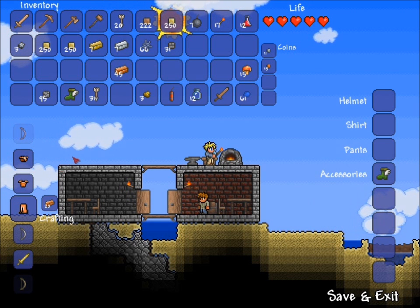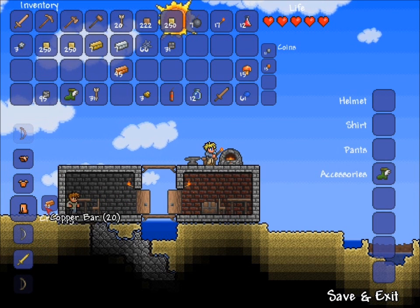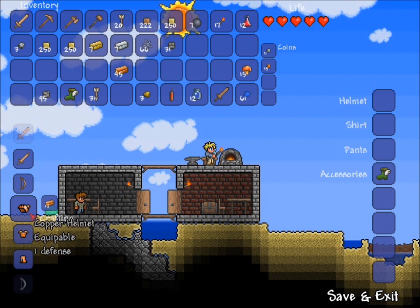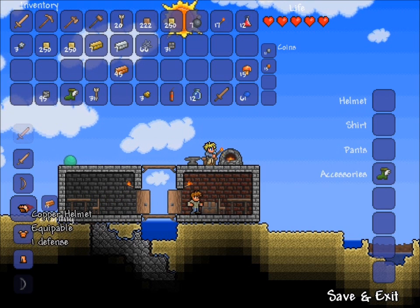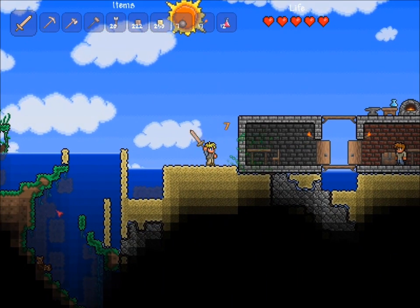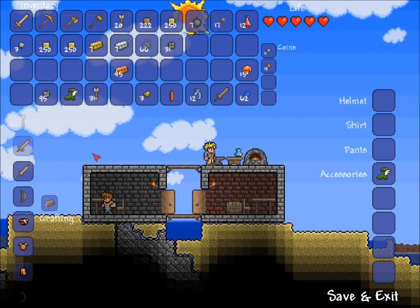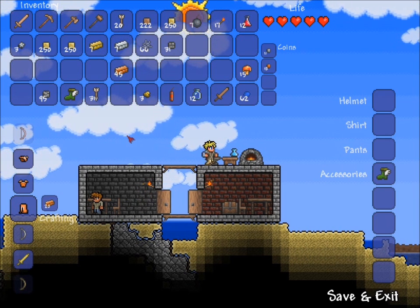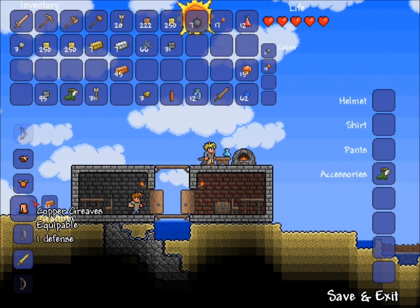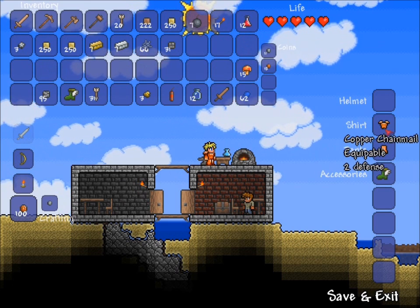Let's make some armor. I got 45 bars — the chainmail requires 25, the pants require 20, and the helmet requires 15. I'm not a big fan of making the helmets of any of the levels until you get to the more epic tiers, because from what I've seen in the videos the helmets do look a little stupid, and 15 bars for one defense — I just don't see a point to it. I'll save up my money and get myself a miner's helmet, which is also one defense and gives light. That's my opinion — I'm not saying it's a good idea or a bad idea, I just don't think it's a good idea.